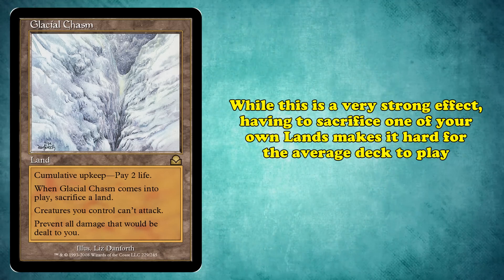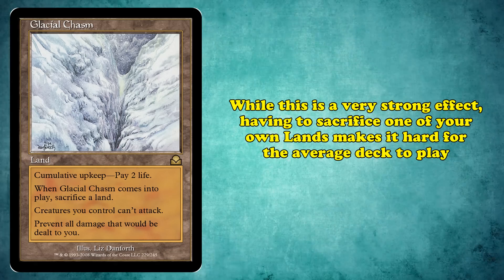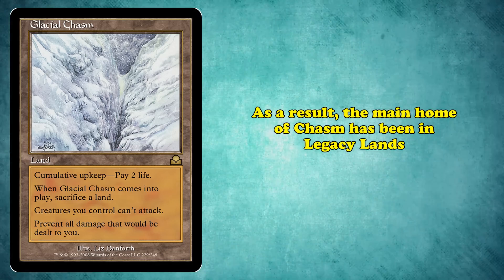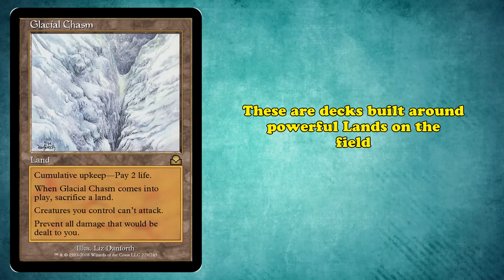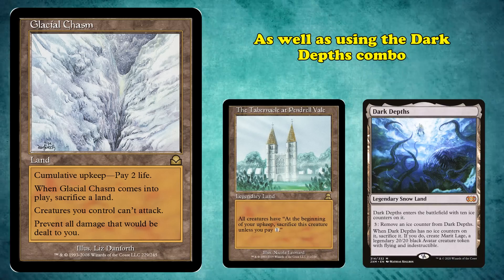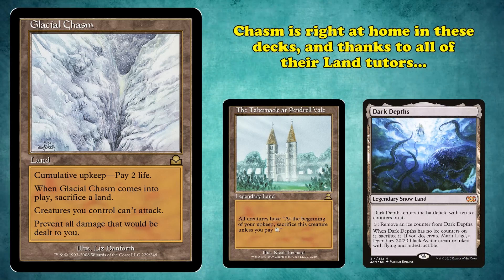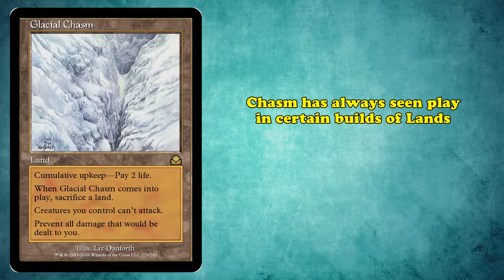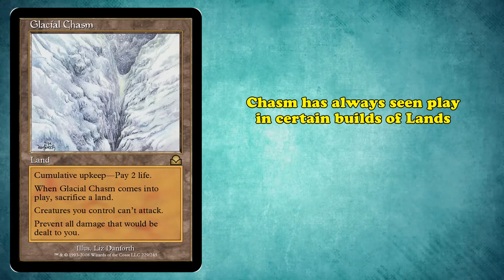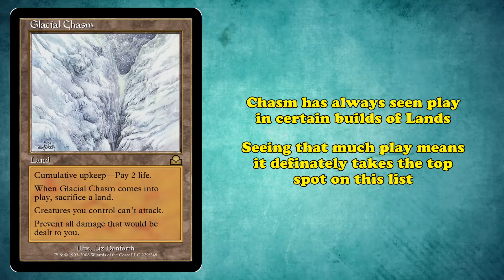Stopping you from being able to attack doesn't really matter, since cumulative upkeep gives you a built-in way to sacrifice it whenever you need to. You can sit behind your Chasm until you build a big enough board to win, then sacrifice Chasm during your upkeep and get in for lethal. While this is an incredibly strong effect, the downside of having to sacrifice one of your own lands makes it a bit difficult to play in the average deck. As a result, the main place Chasm sees play is in the sideboard of Lands decks in Legacy — decks built around getting powerful lands like Chasm, The Tabernacle at Pendrell Vale, and the Dark Depths combo into play using powerful land tutors. Chasm has pretty consistently been featured in some builds of Lands decks in Legacy, making it the strongest cumulative upkeep card.